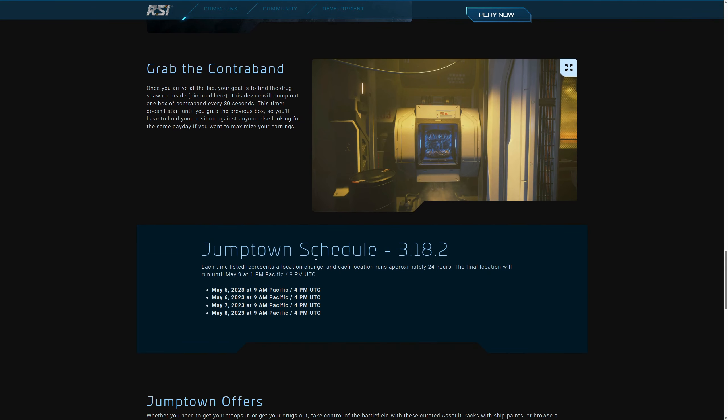Burada schedule yazıyor, yani ne zaman Jumptown eventleri oluyor. Bugün zaten başladı. 3.18 live'de bunu oynayabiliyorsunuz. 4:00 PM UTC diyor, yani Almanya'da akşam 6'da, Türkiye'de 7'de başladı. Her gün farklı bir bölgede olacak; şimdiye kadar sadece bir bölgede oluyordu ama bu Jumptown eventi farklı. Başka gezegenlerde de olacak, her gün 24 saat açık ve farklı bir gezegende olacakmış.